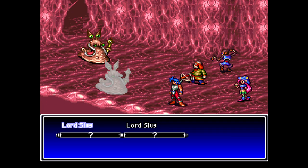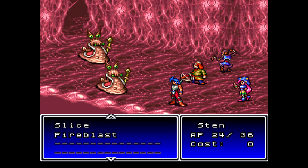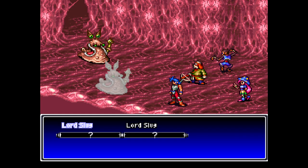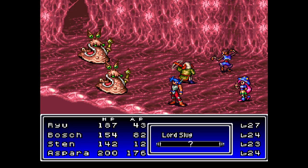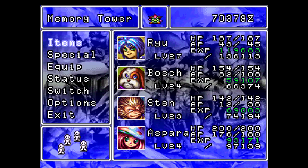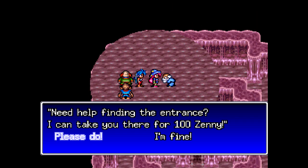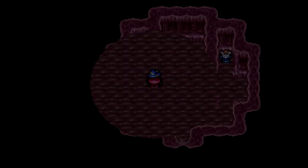Now we need to get to that center staircase again, and fight another couple new enemies - Lord Slug! Sounds like a Dragon Ball Z reference. It is! So these guys are also weak to fire. I think I should be able to kill them with just the one fire blast, or with follow-up damage from the others. Bosh will definitely finish them off. Look at that damage we get out of Sten there. These guys could cast Lightning or Jolt on your party, so that's why you want to take them out quickly. I'm usually able to kill both of them with Bosh and Sten before they can get one of their lightning spells off.